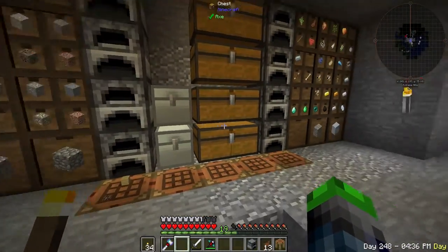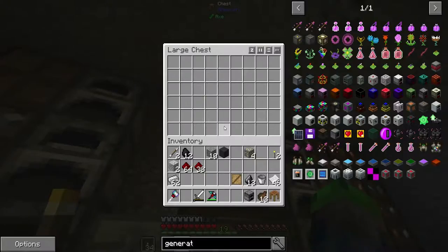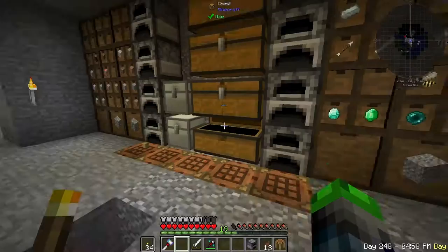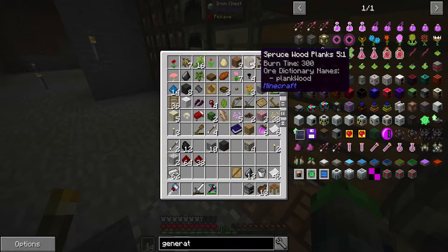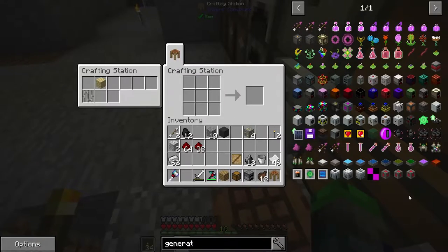Now that we've got the proper redstone, we also need to make a chest. Let's see — we need a chest, four redstone, and four iron ingots. We've got everything but the chest. We scrape together a chest. Looks like we're running low on wood too.